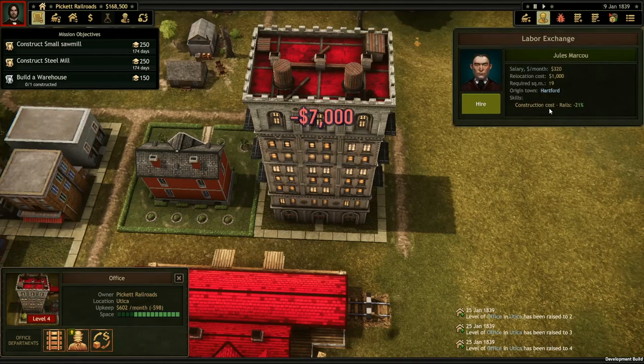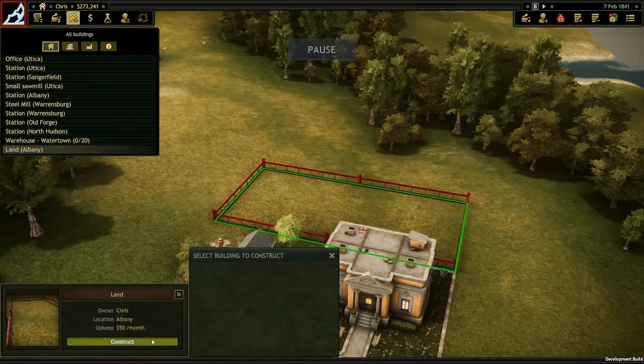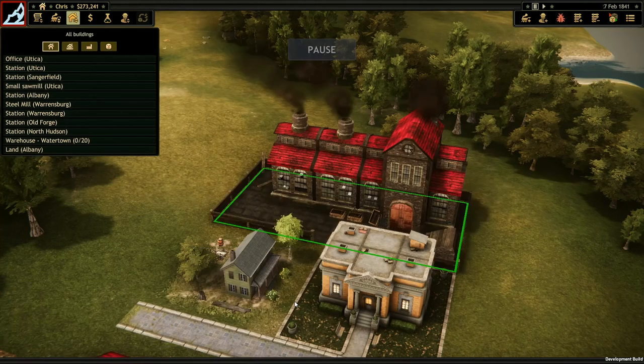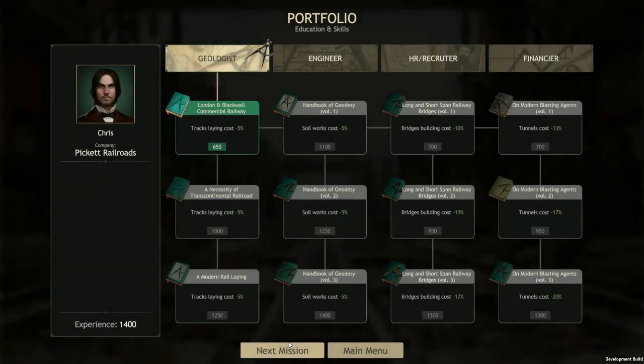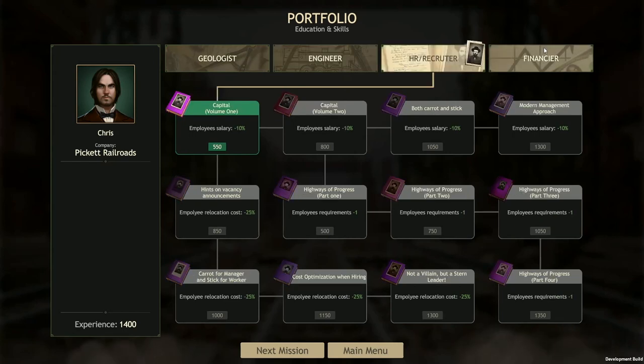As you progress in your company, you'll be given more and more responsibility — running more departments, constructing your own buildings, even signing your own contracts and setting your own goals. Whenever you complete an objective, you'll earn experience points, which you can spend between missions on your portfolio or permanent business-wide upgrades. The buildings you own can also be upgraded and expanded in lots of ways.